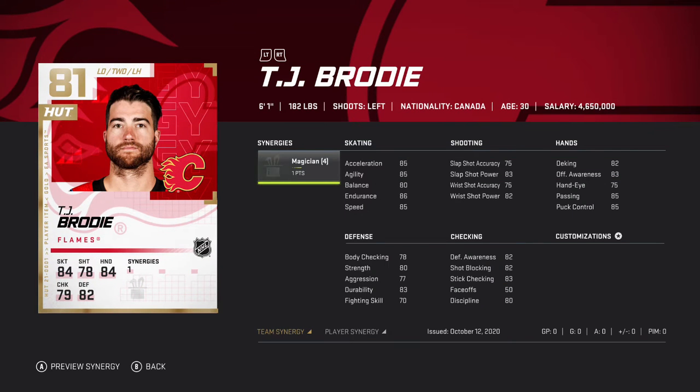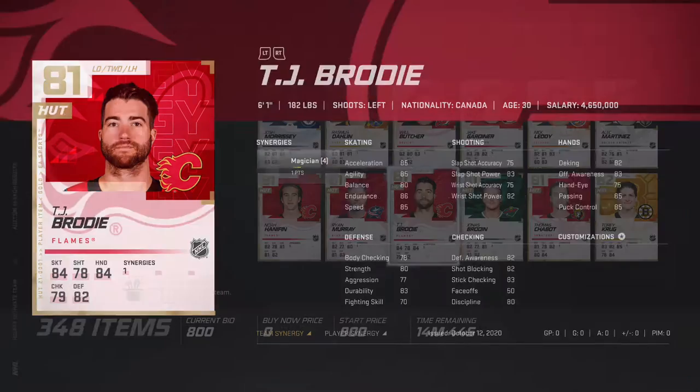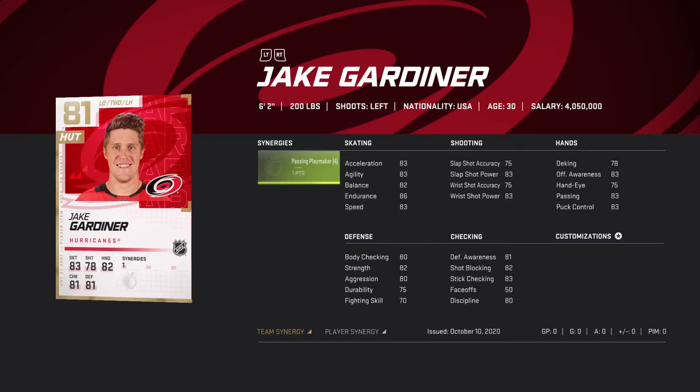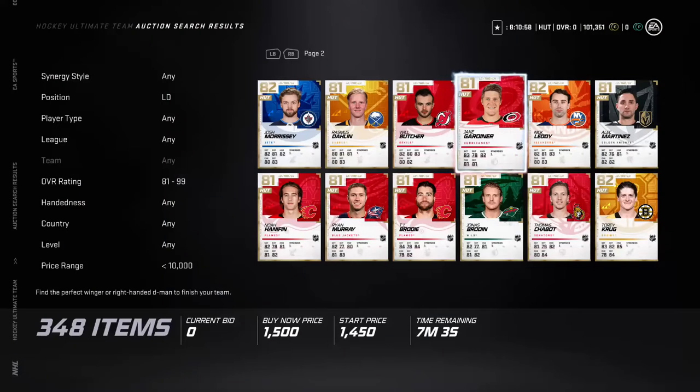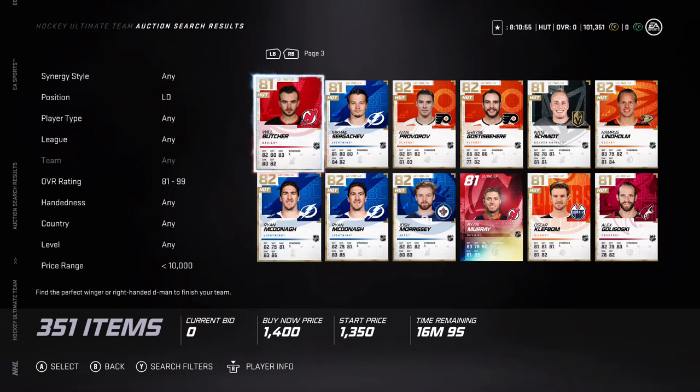Brody, 85 speed. He's 6'1", 182 with 82 speed. Gardner is a little bit slower and a little bit less defense, so I'd recommend Brody over him.